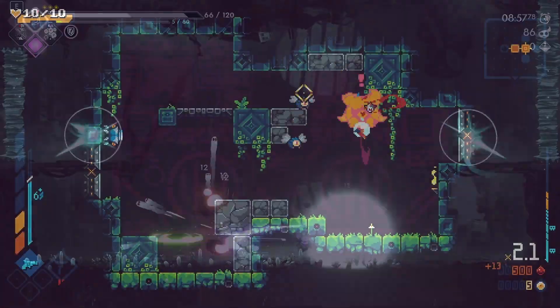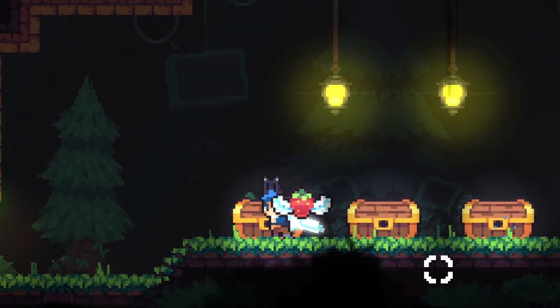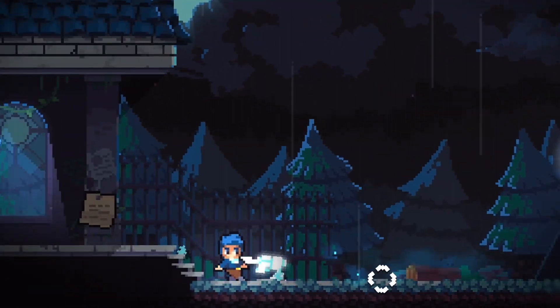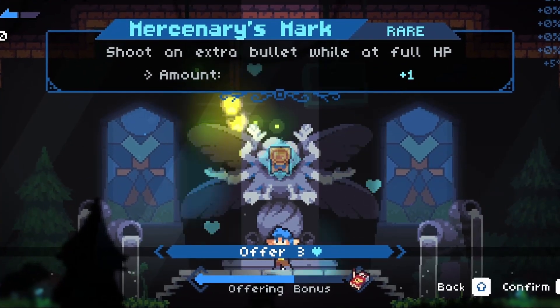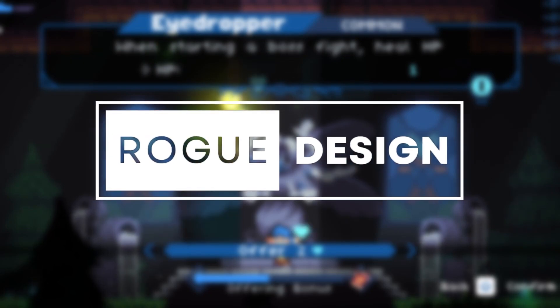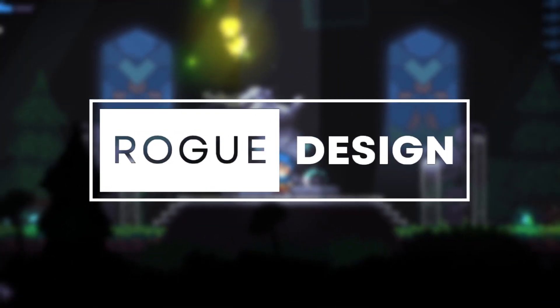And when compared to the many other modern action roguelites out there, this game may not look like much, but behind this cute pixel art hides many amazing modern roguelike design choices, including what I consider to be one of the riskiest core design choices I've seen in one of these games. This is Rogue Design, a series where we take a look at some of the most interesting and best designs in modern day roguelikes and roguelites.